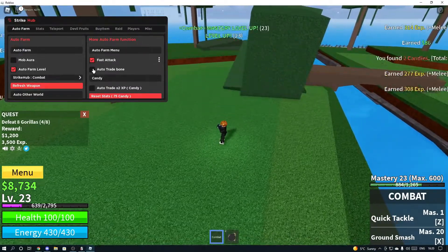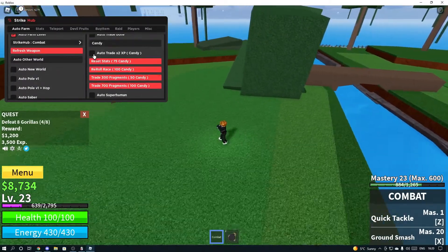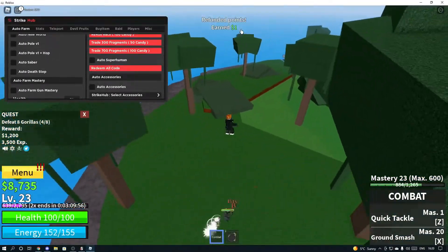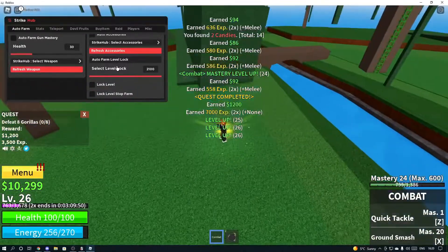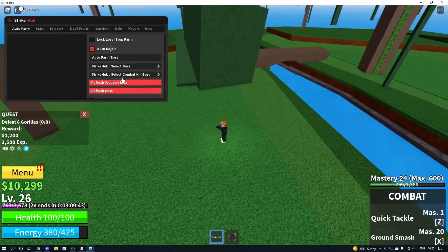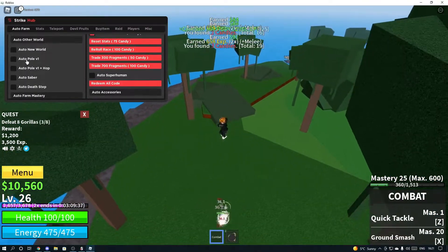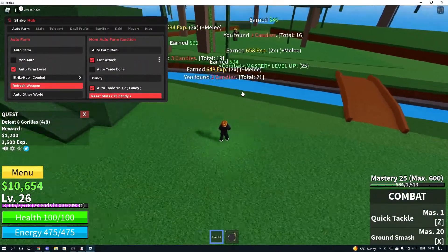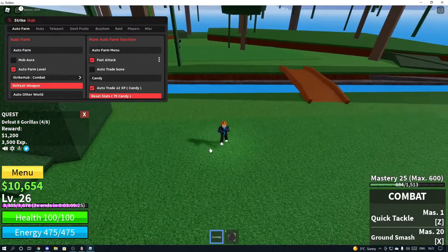You want to select your weapon and put auto farm by level — it'll get a quest and start attacking. You can select fast attack and auto trade bone. You can auto trade your candy for 2XP, redeem all codes, auto accessories, refresh accessories, lock your level so it stops at a certain point, and auto farm boss where you can select the boss.